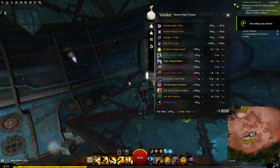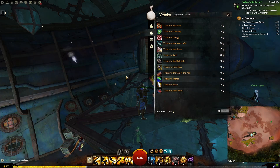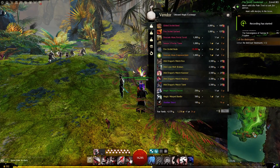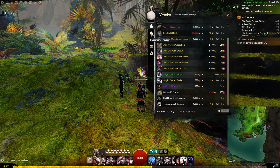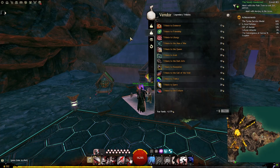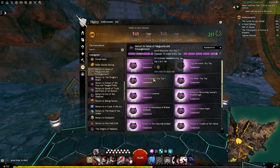Tip number five: each map has its own currency and each vendor will have unique things for that currency. Also, while you're in Living Story Season 3 and the Return To's, you'll be netting a lot of Unbound Magic. These vendors will also sell things using Unbound Magic, or a combination of both. You can net yourself anything from ascended-quality trinkets, transformation potions, recipes, minis, nodes for your home instance, and there are specific items required for creating the legendary trinket Aurora.